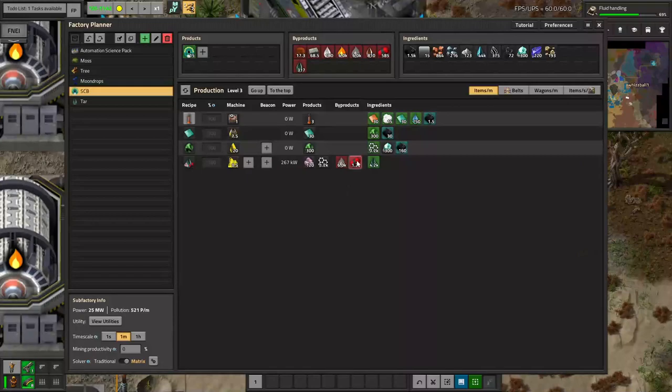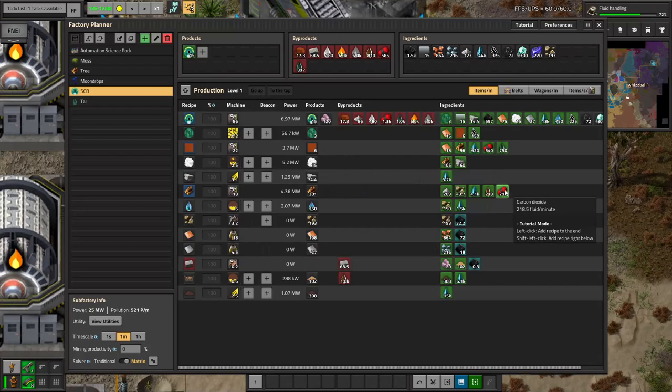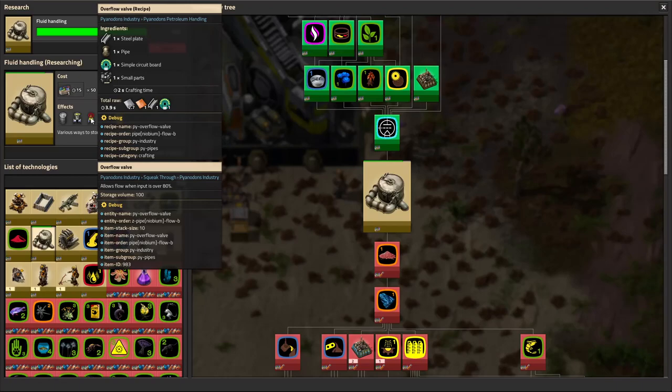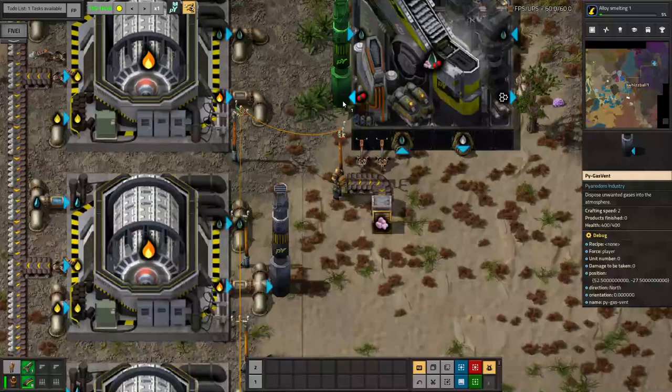I also have to deal with this carbon dioxide. I will be making an absolutely enormous amount from this system, so it can power on its own both my wood factory and my formica factory. And then there's so much extra of it that I need to vent it, which is why I'm researching fluid handling. To get the overflow valve, I need simple circuit boards, and that's what I'm working on right now.